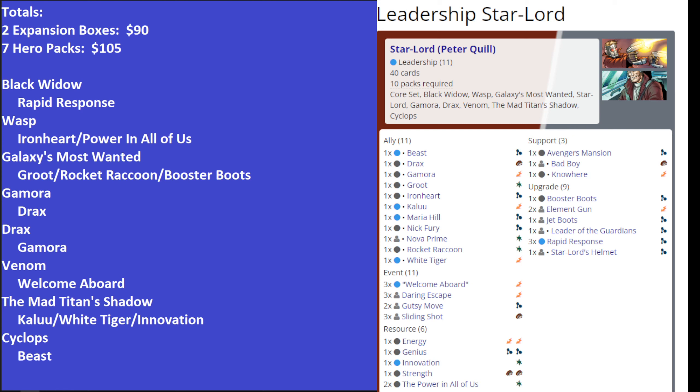That is Star-Lord — probably the most fun hero that I have spotlighted so far, and the best hero. Nova would be second; he's a lot of fun as well but weaker than Star-Lord in my opinion. And then we also have Scarlet Witch, Captain Marvel, and Nebula — that would be the mini tier list of heroes in order of power from most to least of the heroes that I've spotlighted so far.